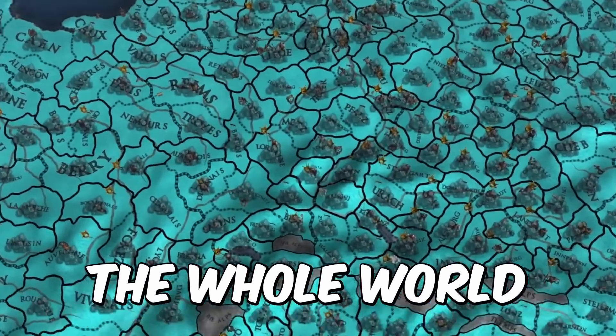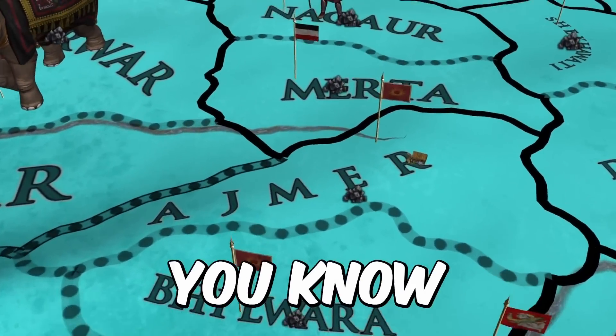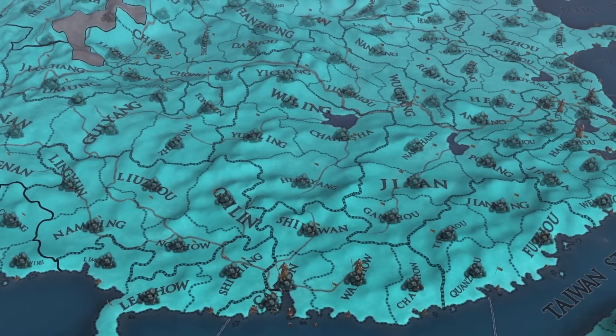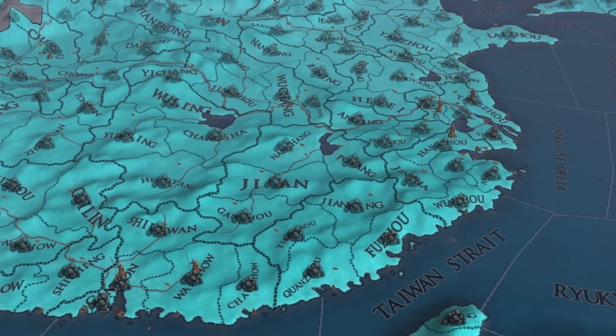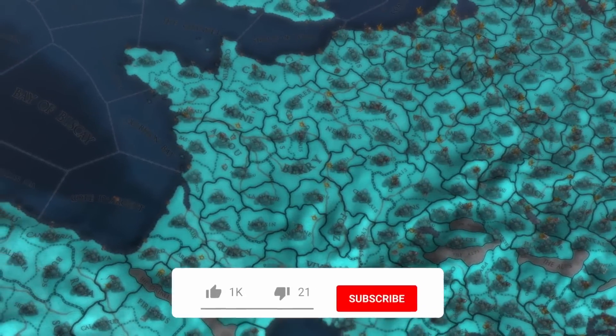I made the whole world coal after seeing how much you guys loved the whole world being gold. Reading your comments asking for this one, you know I have to give you guys what you want. Coal is the most valuable trade good in the world, and the furnace building associated with it gives some super strong scaling buffs to your economy, so this one might get a little bit out of hand.